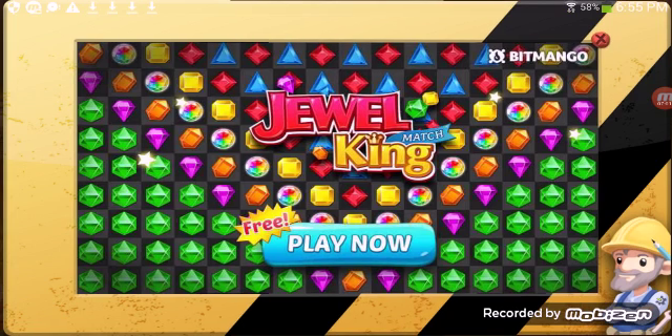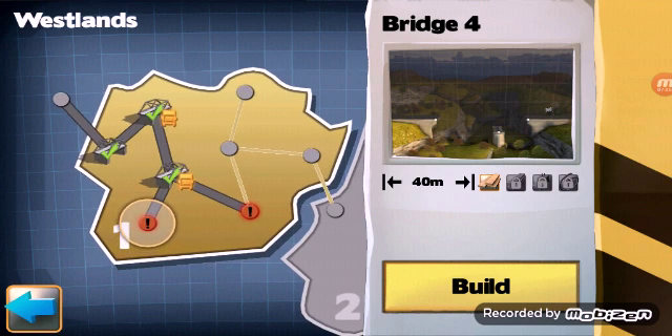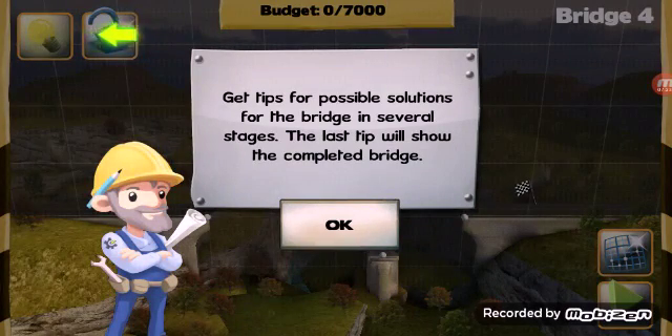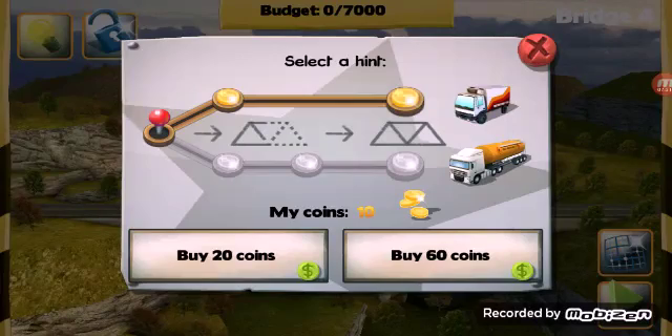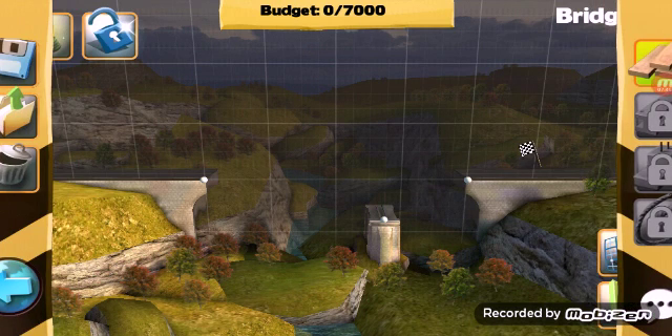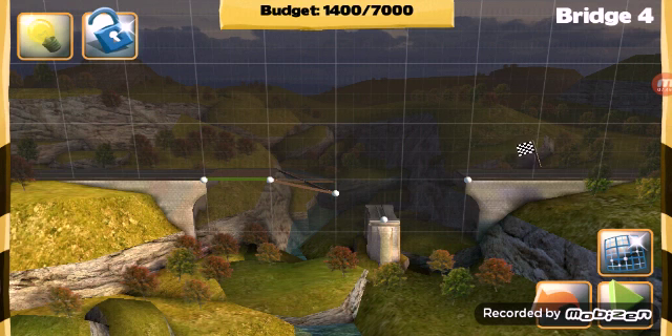Bridge 4, 40 meters, this is very easy. Get tips for possible solutions for the bridge in several stages — the last tip will show the completed bridge. What? Oh, I guess that's what it's for. So that's what points are for — hints. I don't need hints anyway, and I don't even have enough, so that's great.